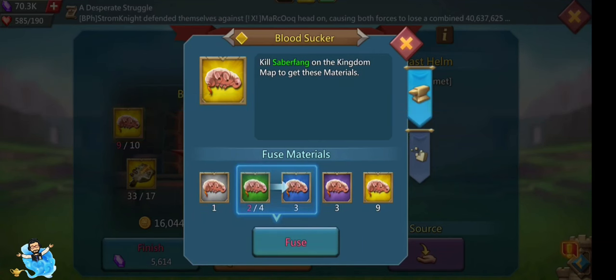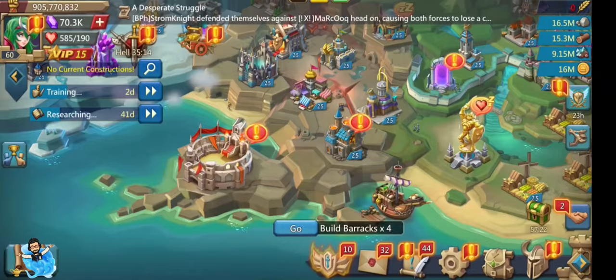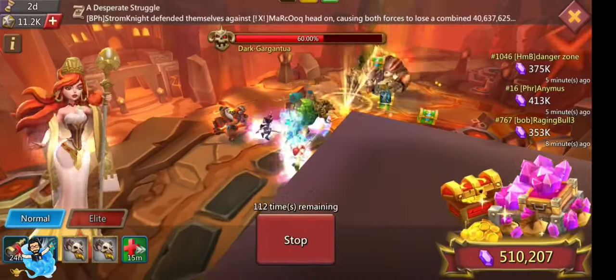Most of the beast helmet rare materials I collected from the bargain store. I also need a small amount of blood sucker. Since I collected a lot of blood suckers, I only need the two uncommon and three common blood suckers to upgrade my beast helmet. In the labyrinth there is also a blood sucker in the Garganta monster.